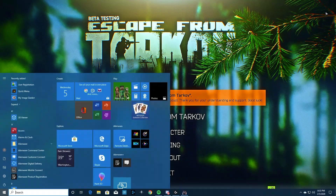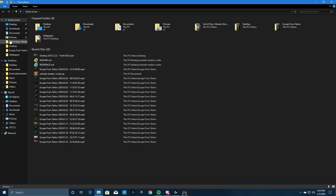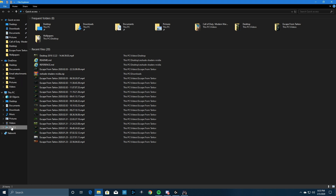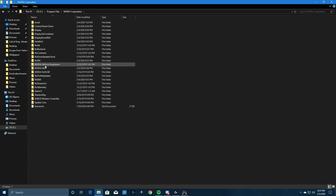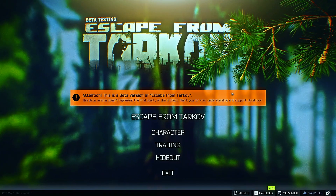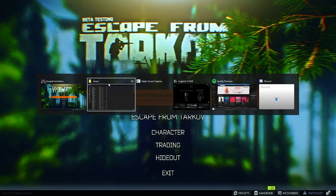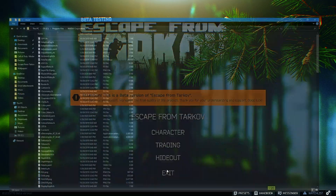Go back into your folder, back to your C drive, back to Program Files, back to the Nvidia Corporation folder, back to Ansel — and delete Colorfulness. Take it out, get rid of it. Don't worry, you still have that backed up in your backup folder.